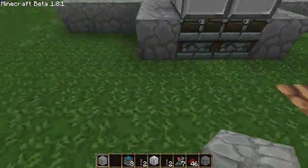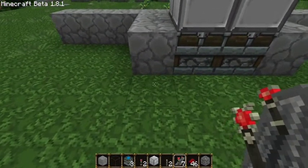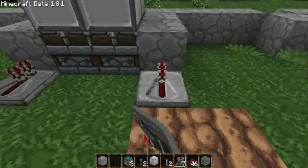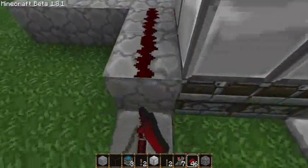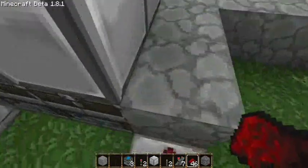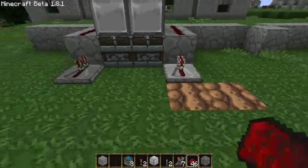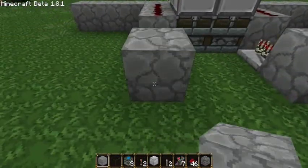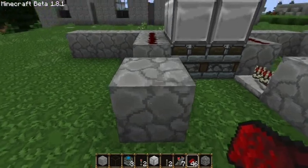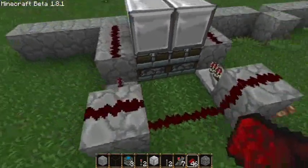Now you want to add a repeater facing this way on both sides — do not change the timing. Then add your redstone next to the pistons; this will fire them off. Add a block behind each redstone repeater and add redstone to the top and in the middle, so now they're all wired up together.